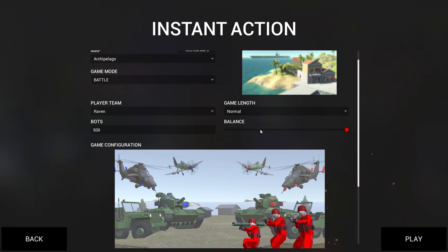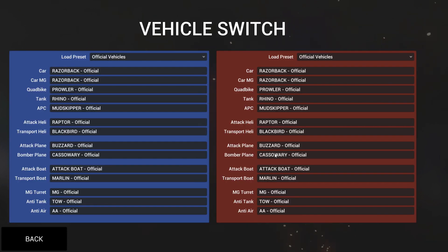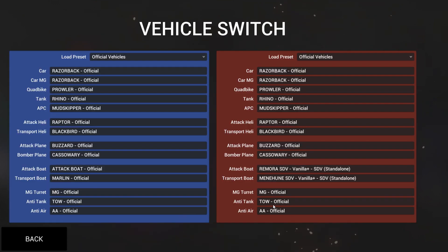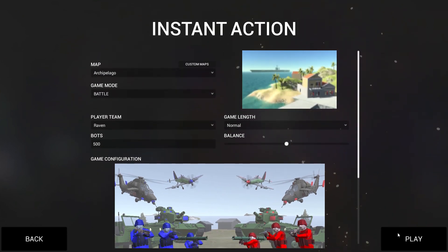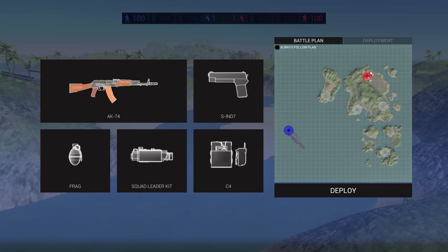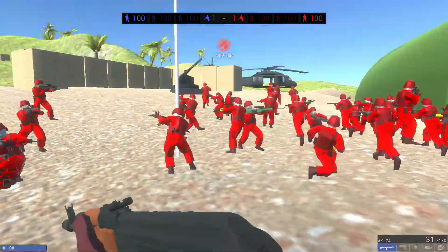Just another day in Ravenfield, here we go. Balance is going to be a bit fairer and then vehicles - here we go. Let's hit play. We'll deploy out here and make our battle plan: defend these three and also attack these three. Deploy, let's go. All 500 guys should be spawned in - alright, there we go.